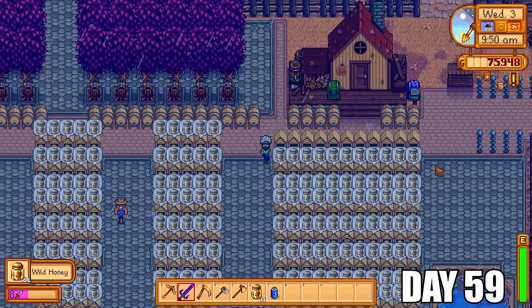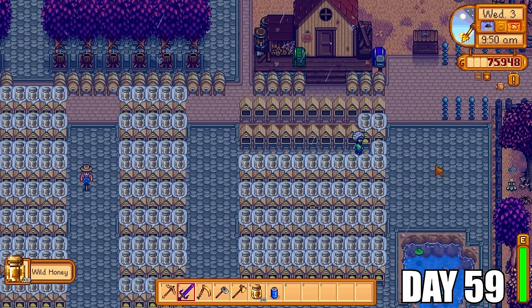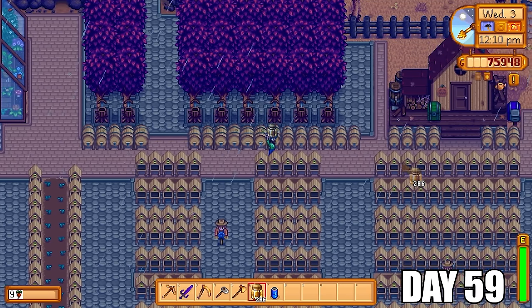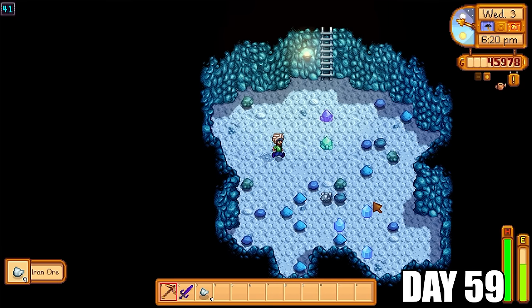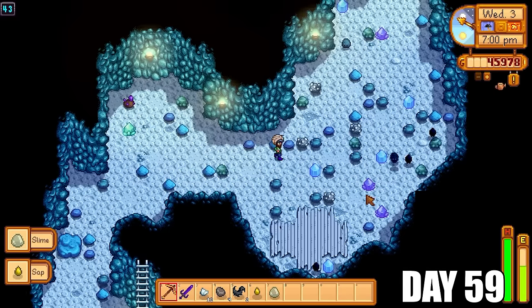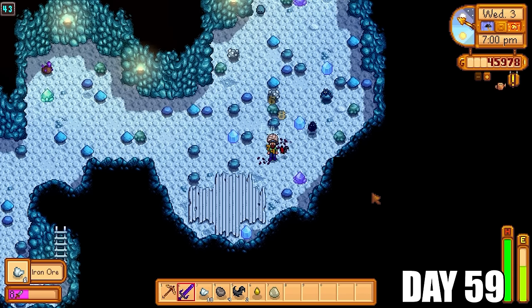I decided to go for a watering can upgrade with Clint just to make the Volcano Cave a little bit easier, which is the cave over in Ginger Island. Day number 59 — just look at all this glorious honey. Now it's just all wild honey at the moment because the fairy roses are still growing. But I can put all that honey into the kegs and get back mead, which is a little bit more profitable. I'm going to spend a great deal of money here now on more wood from Robin, and we're back into the mines again to gather more iron ore, more coal, and other resources that will show up along the way.